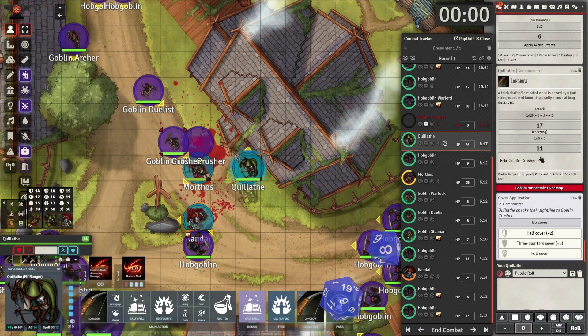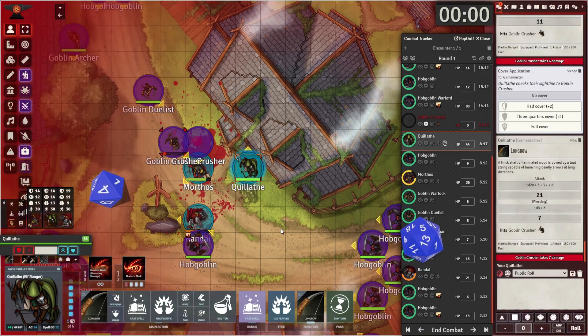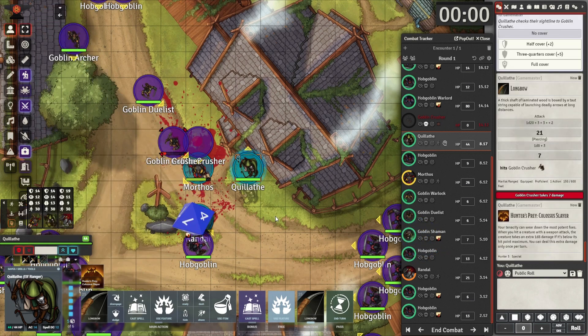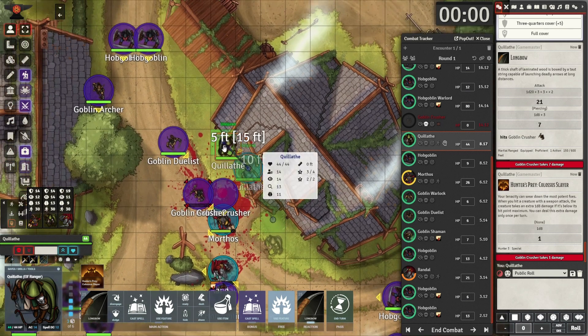The longbow takes one out in one shot — he doesn't even have a chance to use the ranger's mark. He doesn't kill the next one. It's just unfortunate. He does have Colossus Slayer, which might make the difference, but he rolls low. That's very, very unlucky.